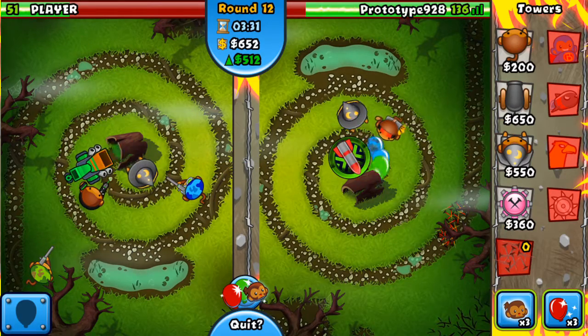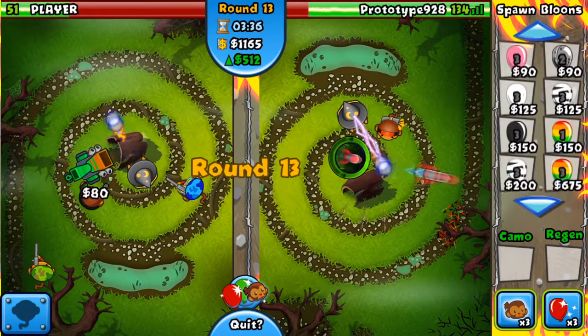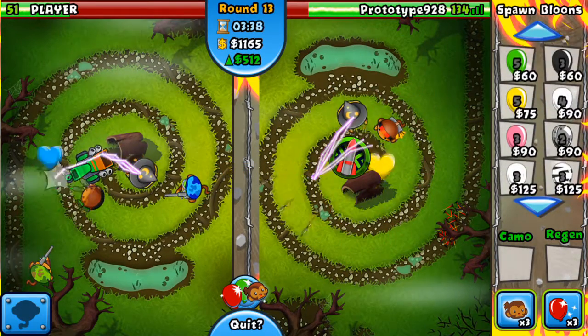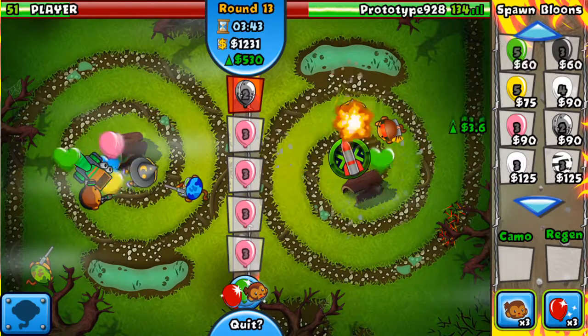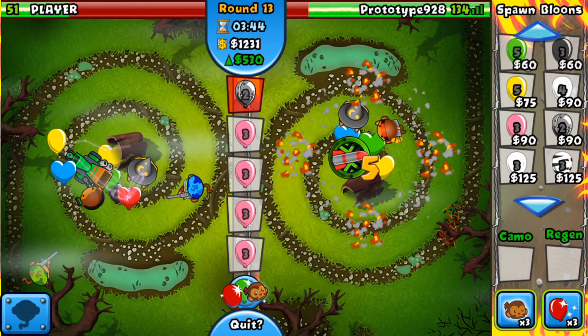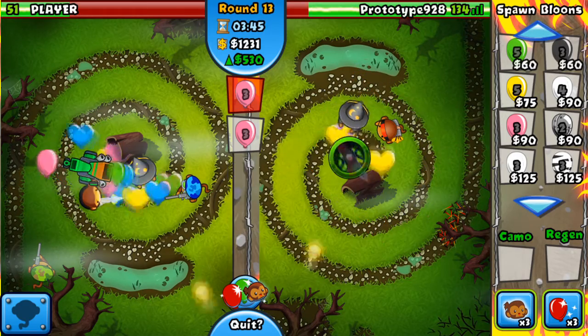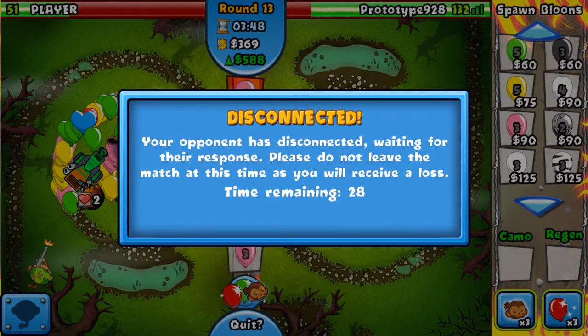What could we beat him with? I think if we sent a bunch of pinks we could take him out — we just need to send a bunch of separate balloons. Oh, I accidentally sent a lead; he definitely has lead popping power. So we're gonna start sending a bunch of pinks. He disconnected yet again. This game has been laggy so I wouldn't be surprised if he just completely times out.